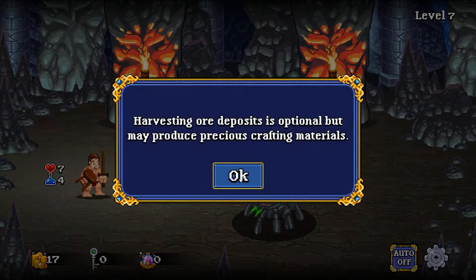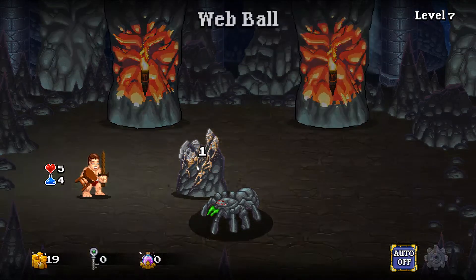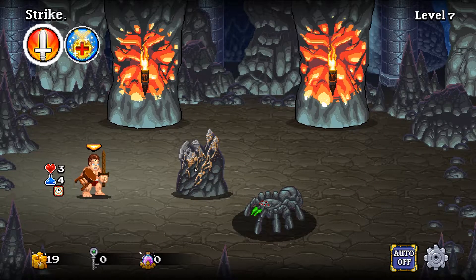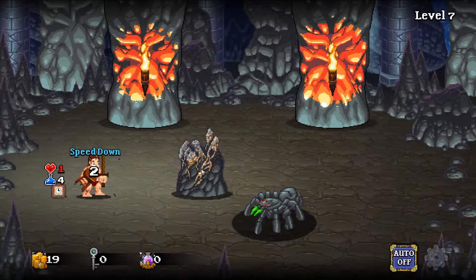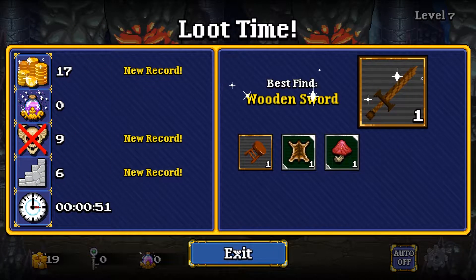We found some ore. 'Harvesting ore deposits is optional but may produce precious crafting materials.' You need to kill the enemy first and then mine the deposit. The thing is it takes five hits to mine it, so if you can't get it done in time it disappears. That's where you need more people. Hopefully we'll get more people at the bar now.